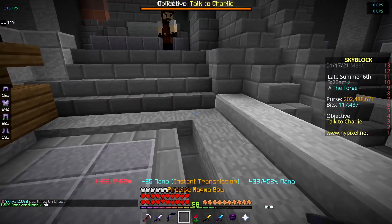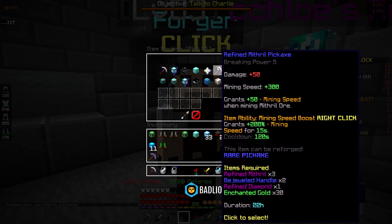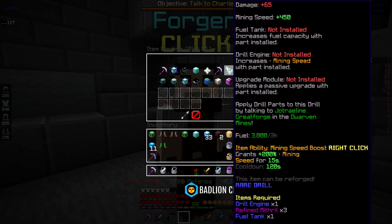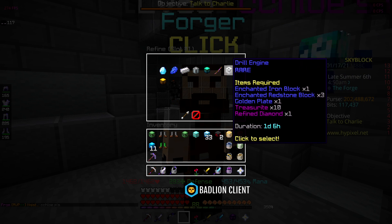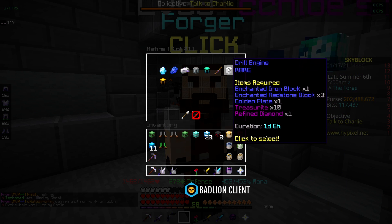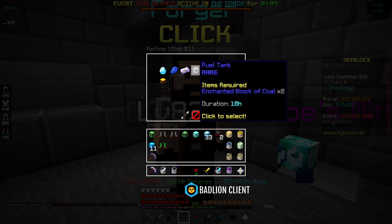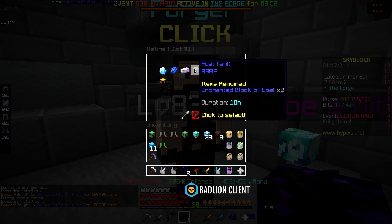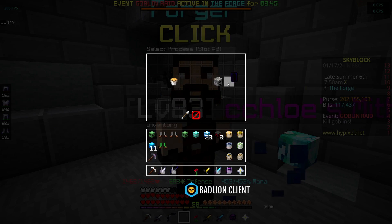Looking at the forager, we have the refined mithril pickaxe and then the mithril drill. To craft the drill you need a drill engine, fuel tank, and three refined mithril. The refined mithril requires 10 of them, plus enchanted iron blocks, enchanted redstone blocks, and gold plate. The fuel tank is just two enchanted blocks of coal. I start that in the forge — it takes 10 hours. I also need the glacier jewels.